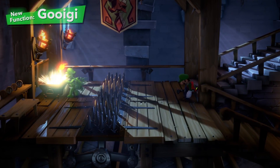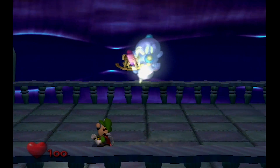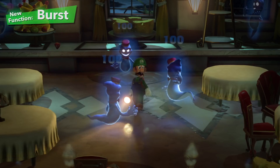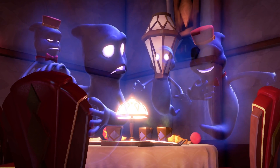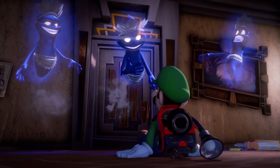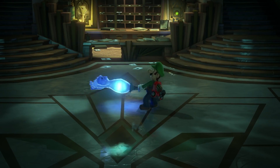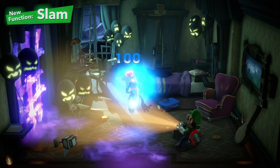The enemies already look great — animations are crisper and ghosts take on new styles. There's a bellhop ghost and a maid-themed ghost, like they're dressing up for Halloween, which fits the Luigi's Mansion theme perfectly. By the way, the game is expected in 2019 — no date confirmed, but we assume around Halloween, which would be the best marketing opportunity.